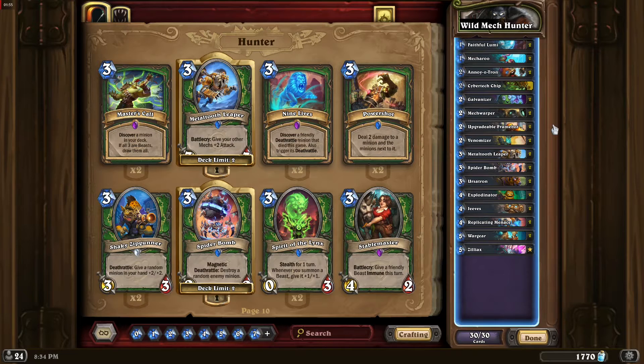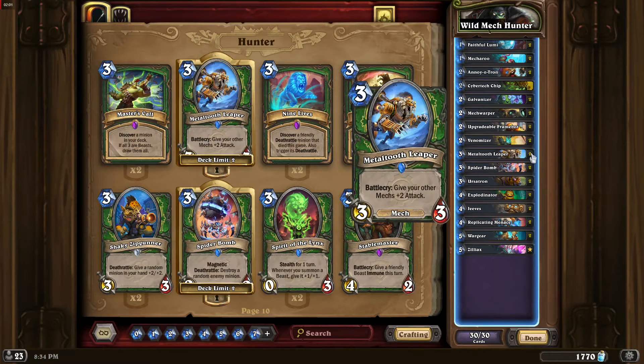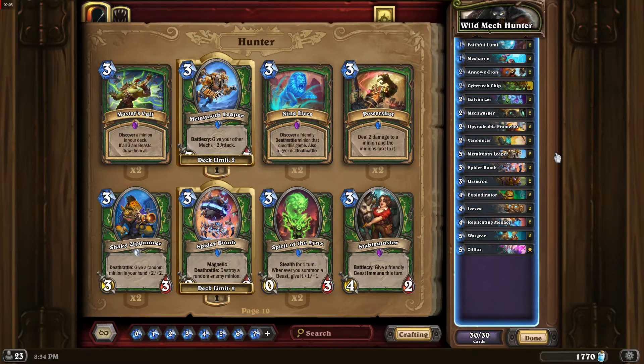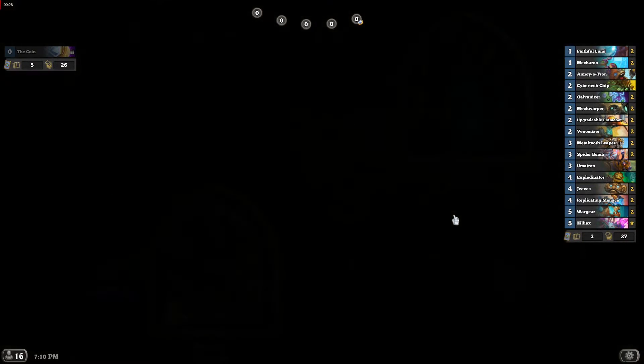The best cards for mulligan are Mecharoo, Galvanizer, Mech Warper, and Metal Tooth Leaper. With all of that said, let's play the game. Let's play wild mech hunter.